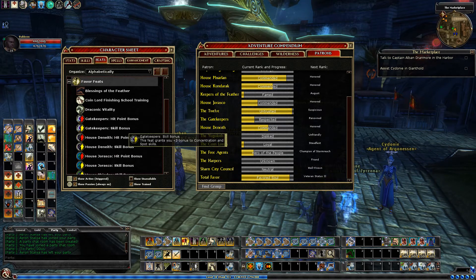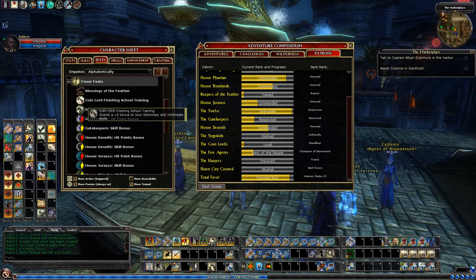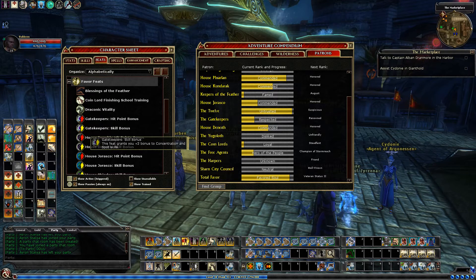So far I've earned - and this doesn't show you all the favor you've earned, it only shows you the things that grant you some special ability. Plus 2 to saves versus undead, that's for Ravenloft. Coinlord Finishing School gives plus 2 to Diplomacy and Intimidate, from getting 400 Coinlord favor. Draconic Vitality is the one we just earned from Agents of Argoness for 10 hit points. 5 hit points from Gatekeepers, and then plus 2 Concentration and Spot from Gatekeepers.